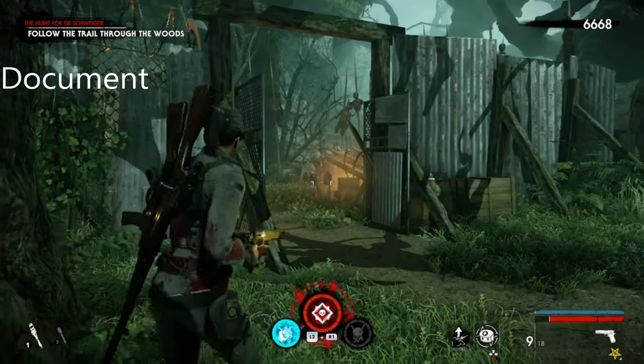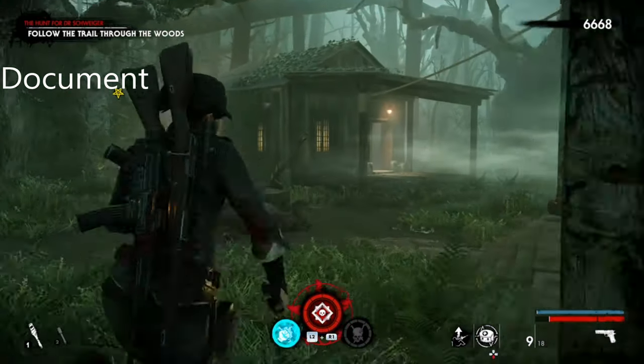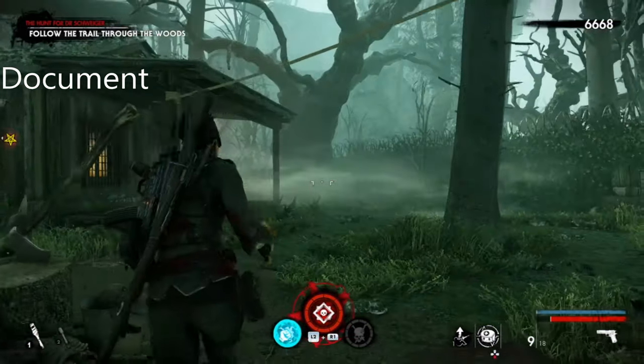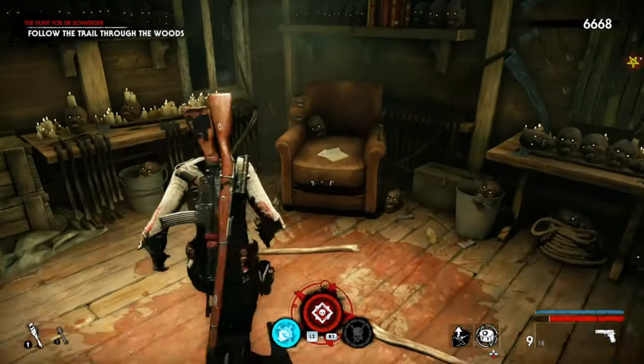For the document, you're going to come through this weird burial ritual thing and then you've got the two buildings. This collectible is in this particular building and it's just there on the chair.